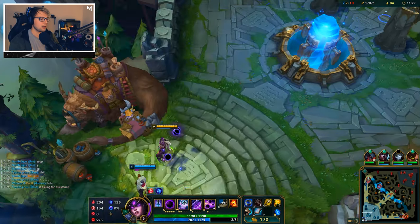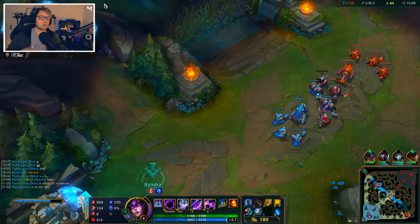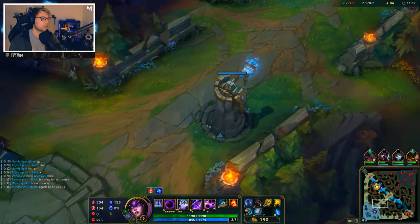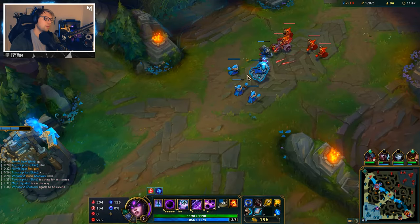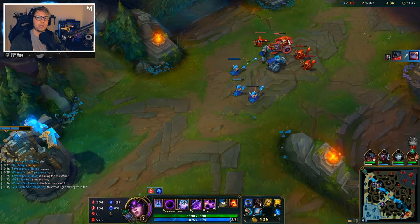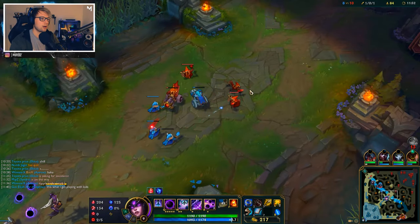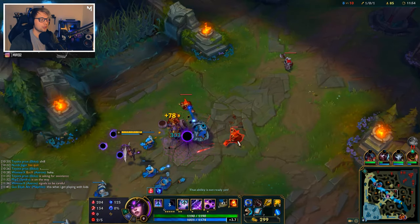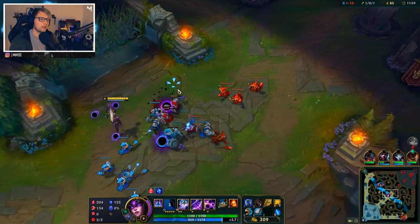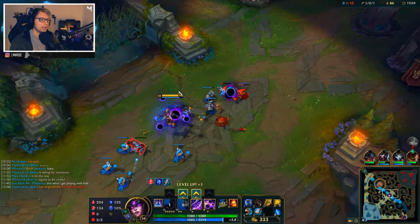Before you use your ult, you always want to try and get some extra spheres on the ground. A good combo before bursting is: put down one sphere, put down another sphere, use your E to push it into them, then put your Q down and then R. That way you have extra spheres and deal a lot more damage. If you just use the three spheres swirling around your character, you don't deal that much damage — the real damage comes from getting those extra spheres.